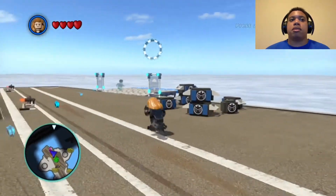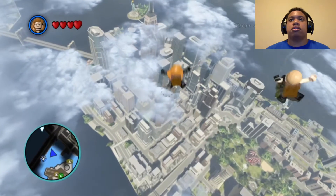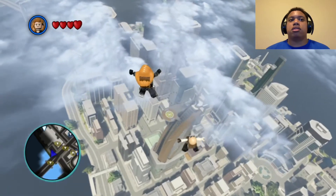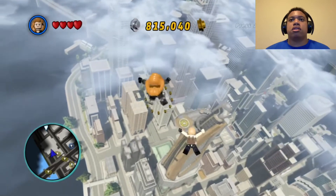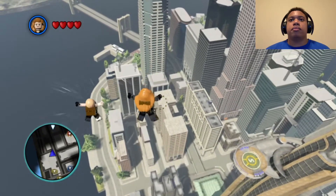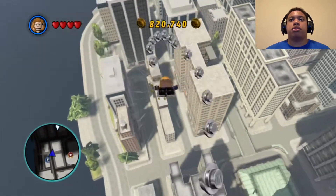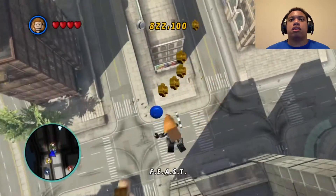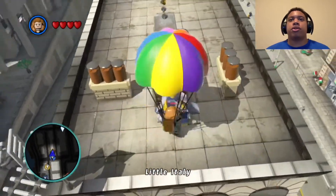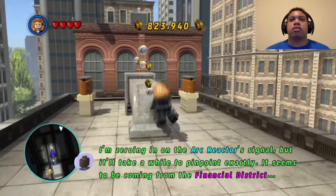All right, let's just see — I'm just gonna jump and see how this goes. Are we heading — I guess you fly in the middle of those and you get them all. I only got a few, that's weak. You know, I'm not too worried about coins, I'm worried about getting down there. Oh, that's a nice little rainbow. Parachute agents — I'm zeroing in on the arc reactor signal but it's gonna take a while to pinpoint it exactly. It seems to be coming from somewhere in the financial district.